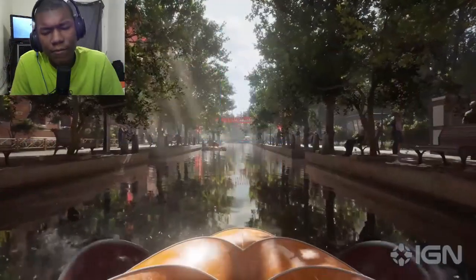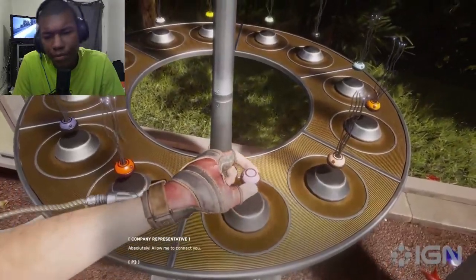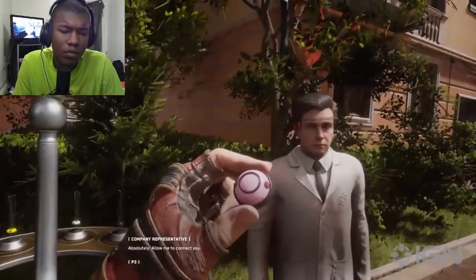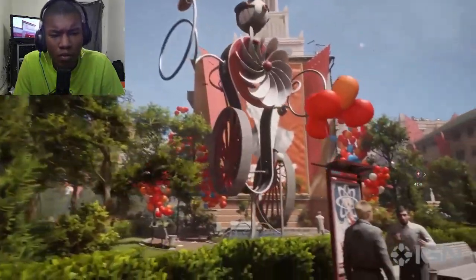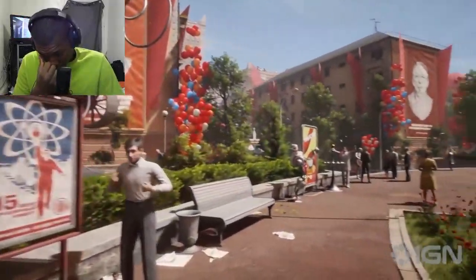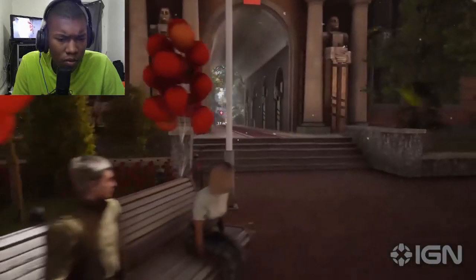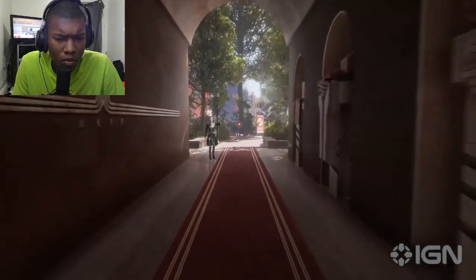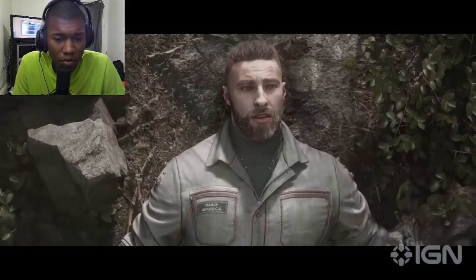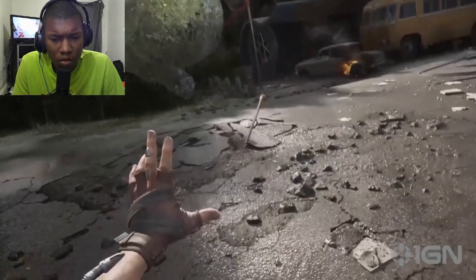Atomic Heart lulls you into familiar territory straight off the bat, albeit in a very unfamiliar world. Its opening takes obvious cues from Bioshock Infinite's masterful introduction to Columbia, as you take a leisurely trip through a peaceful alternate-history Soviet city. Thanks to the big brains at the fictional facility 3826, robots have been integrated into society and help relieve the public from everyday stresses and labour. The calm is short-lived, however, as inevitably the AI turns not so friendly and the game begins in earnest.